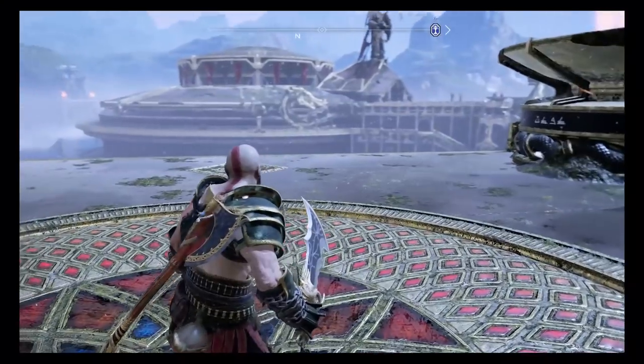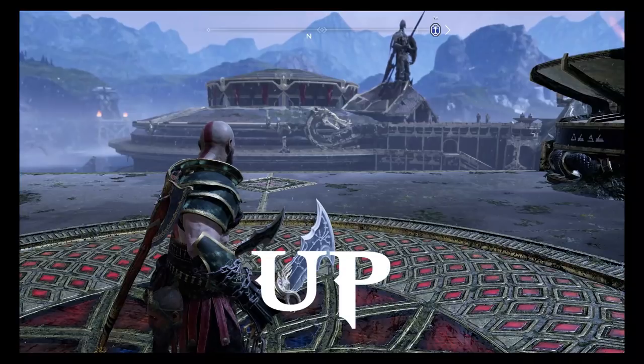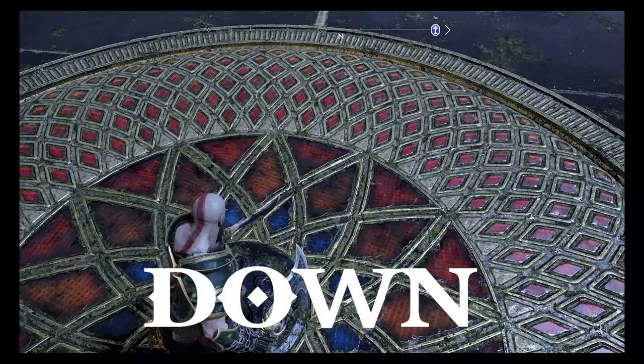To successfully perform this trick you need to look at four different locations in a specific order, and you need to do it fairly quickly. So the locations are: the temple — up; the left brazier — left; the right brazier — right; and the floor — down.